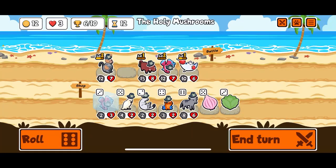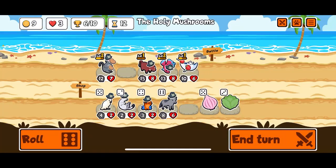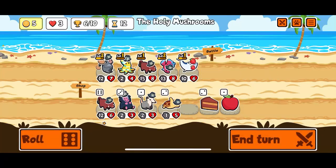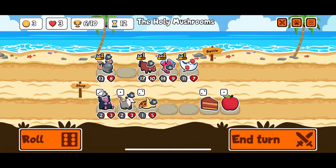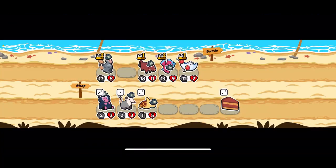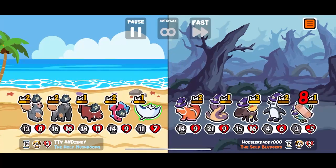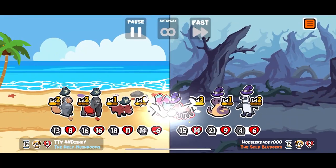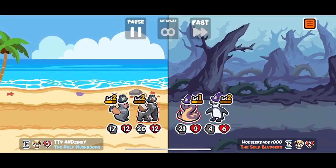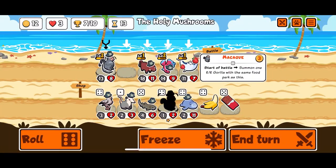We just have to keep finding level ups. We only have one tier six so that's basically an apple, which is not good. I mean I know an apple isn't great but it was better than rolling three times, just to keep us strong here. Glad we have the potatoes. Nice - we get the coconut, we get the coconut again, beautiful! All right, we get the macaque level three.